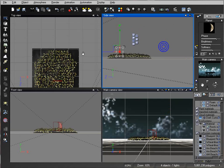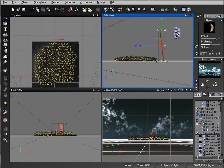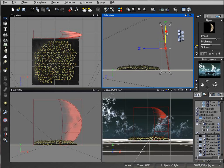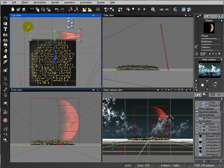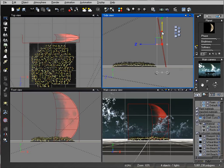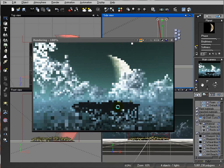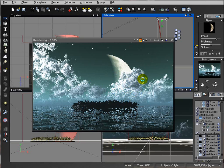We don't need the moon behind the island — I just want to place it so it's easy to see for positioning. I'll place it just slightly offset and preview it. We have this moon crescent right here.